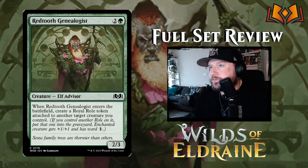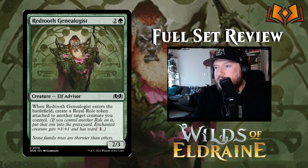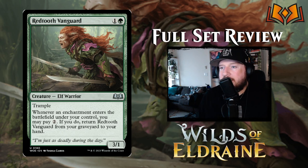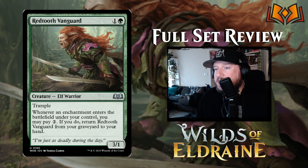Red Tooth Genealogist is two and a green for a two-three Elf Advisor — when it enters the battlefield, create a Royal Role token attached to another target creature you control. Royal Role gives the enchanted creature plus one plus one and ward one. Red Tooth Vanguard is one and a green for a three-one Elf Warrior with trample — a three-one for two with trample is decent. Whenever an enchantment enters under your control, you may pay two to return Red Tooth Vanguard from your graveyard to your hand. There are lots of enchantments including those Role tokens, so it'll be a nice recurring attacker.